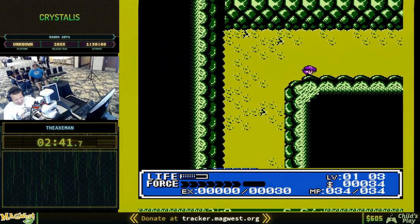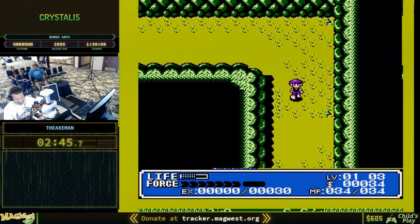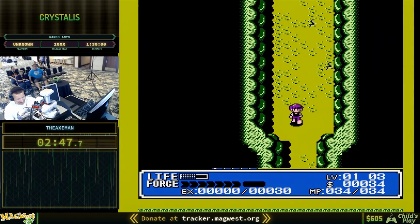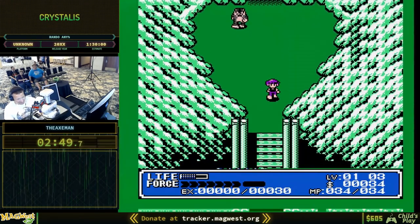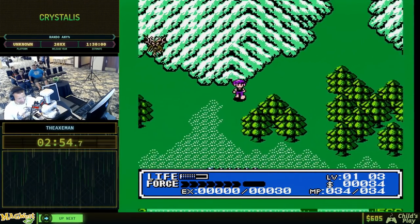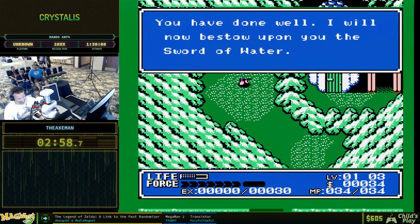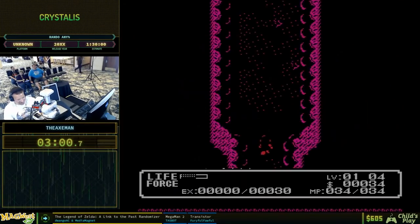Here we use the Windmill Key. You turn on the Windmill, and for some reason turning it on causes this explosion that opens up the cave. It's Nintendo logic, but that's how it is. Let's avoid the enemies and get to the cave here. The Sword of Water — that is very useful.